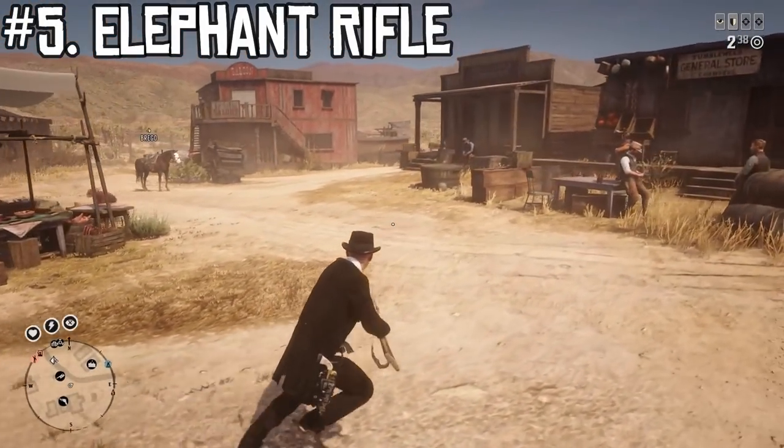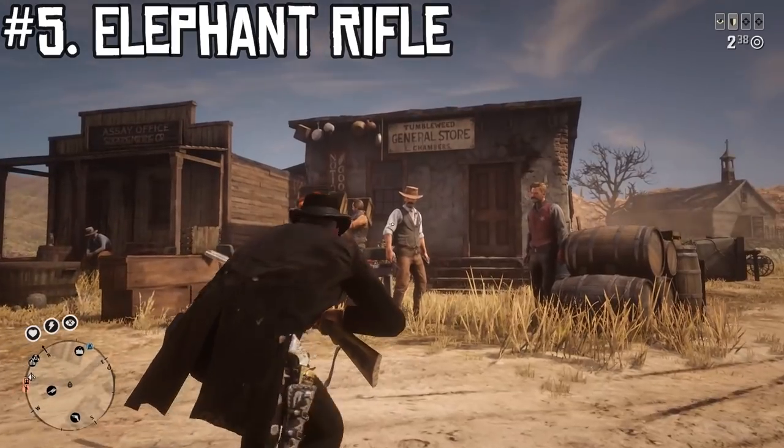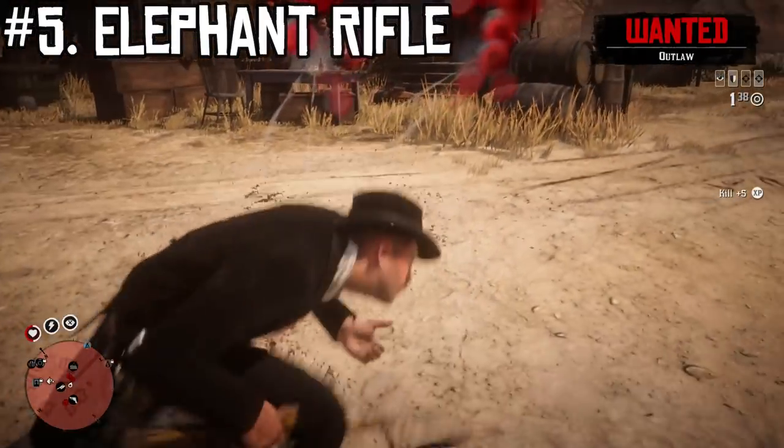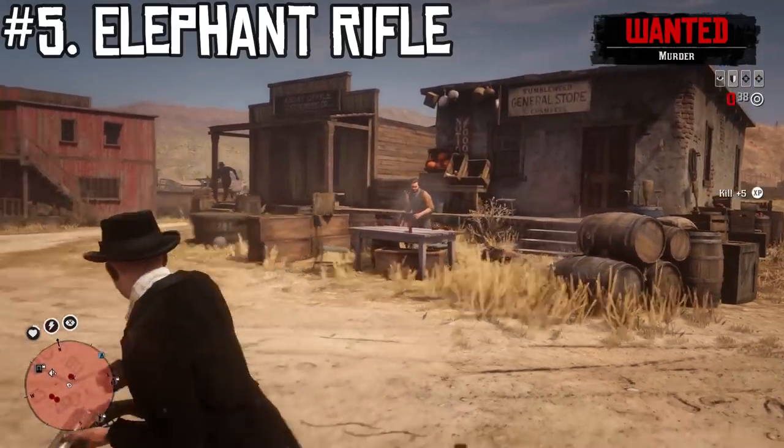This one kind of speaks for itself. If you crouch when you shoot this weapon, it's very comical — the recoil knocks you over — and it's not super great in a fight.